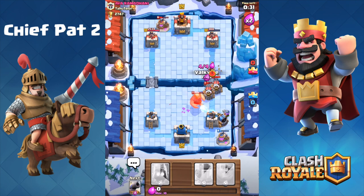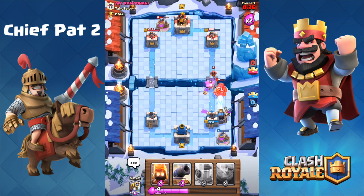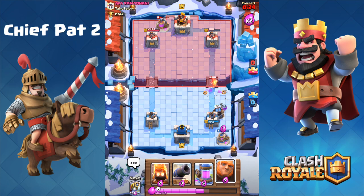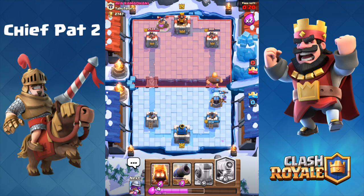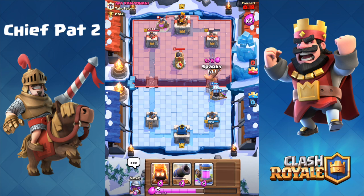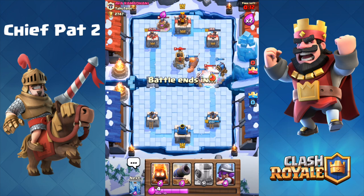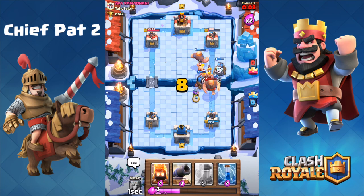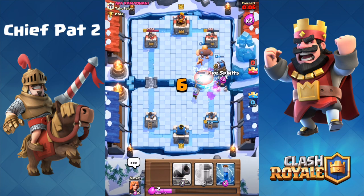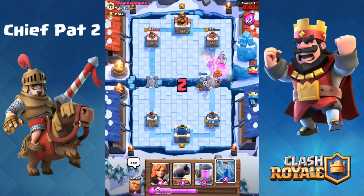I'll play the zap spell as well as my Valkyrie to stop his Sparkies in their tracks. The Valkyries are going to keep spinning, my Sparky's going to take out his Sparky, and now we can keep pushing — giant, Sparky, and musketeer. This is just a big back-and-forth game of Sparky plus musketeer. A second Sparky goes down and locks onto the bomb tower, which is the most annoying defense in the game in my opinion. It's just so tanky when it has a couple of levels on it.